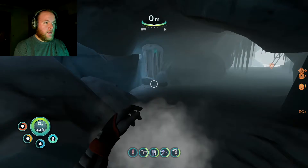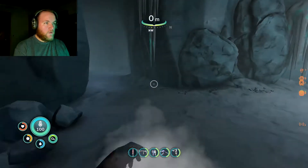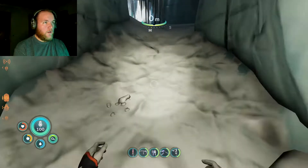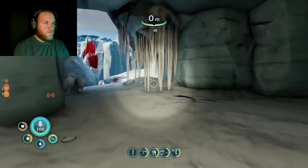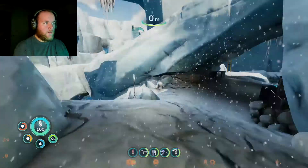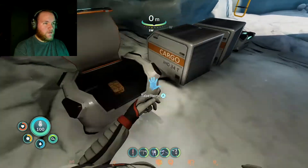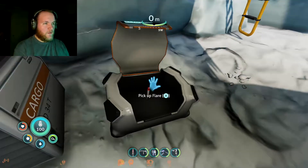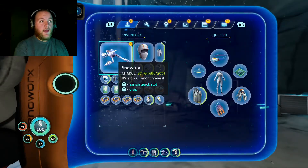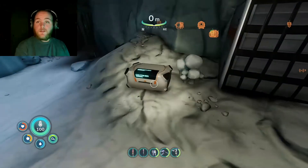Cave! There's a ladder. What do we got here? Just supplies — I don't need supplies. A flare! Flares — I thought they were useless — but you can actually use them to deter snow stalkers.